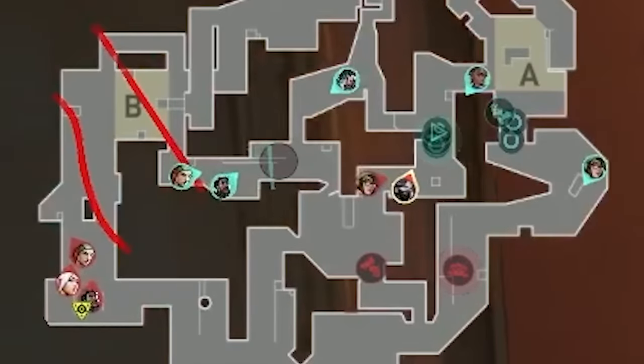EG take their second and final timeout — last chance to cook something up. Loud have been winning B long and mid a lot, so EG think they're going to contest one of the two. If EG takes mid control, they might use this harbor wall — but that'll block off Loud's Killjoy turret, so Loud will shift the turret to watch A main. Since Loud's B long defaults have been working, they'll keep doing it, but with four players there this time in case EG decides to fight. So Loud open with a 4-1-0 default.